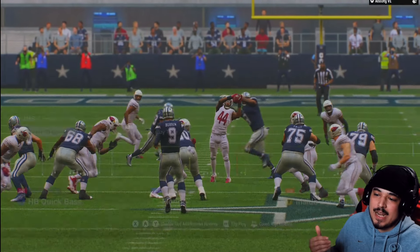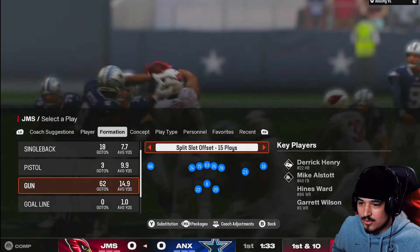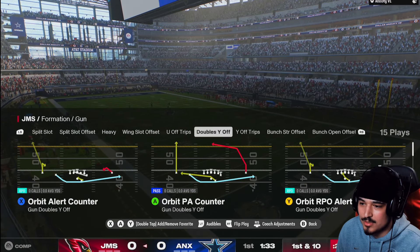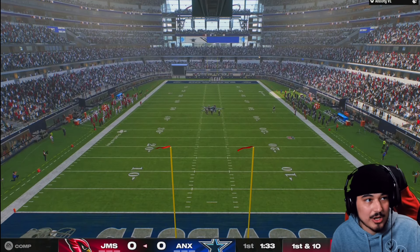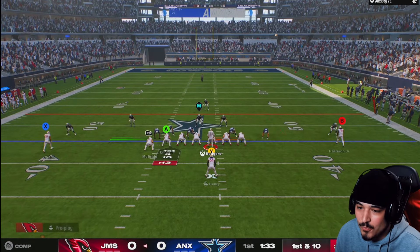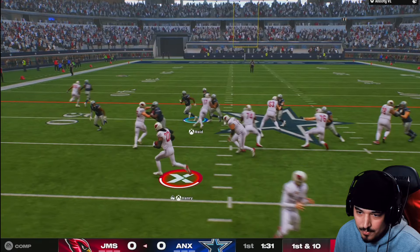Right now while recording this I have no idea what Derrick Henry is going for. EA kind of forced my hand — I had points in my account, I wanted to get gameplays out, and with the auction house being down I couldn't buy any cards. I also couldn't do any sets, so I had to spend my remaining points on the boom bundle and I did pull Derrick Henry. So I got a little bit lucky. Right now the auction house is down — hopefully they're fixing price caps.